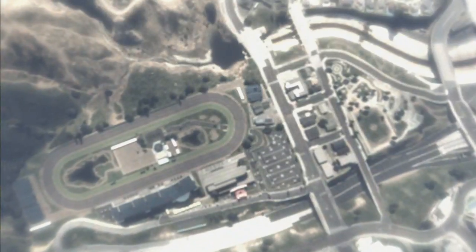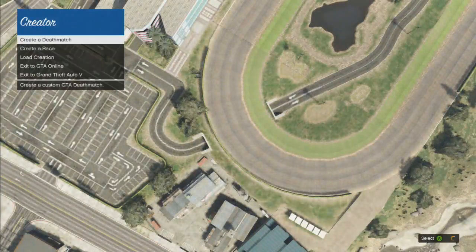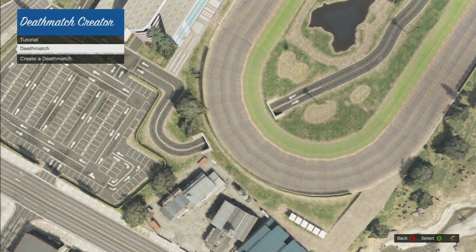Anyways, it's pretty simple. All you have to do is go to the start menu, go over to the online section, then go down to creator beta. Once you click on it, you'll get to the main menu. All you have to do is click 'create a deathmatch' — you'll see deathmatch right there, and you're gonna click that option.